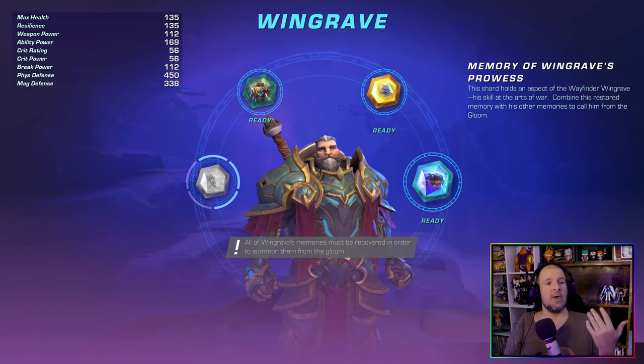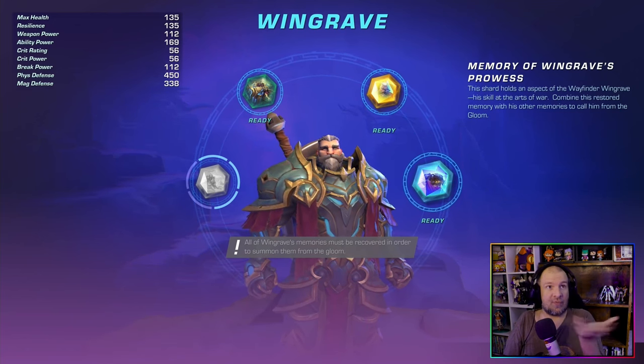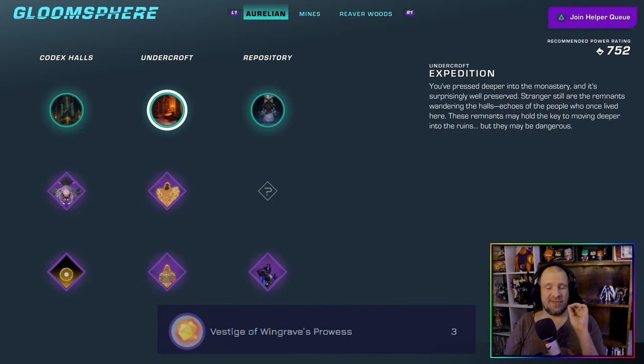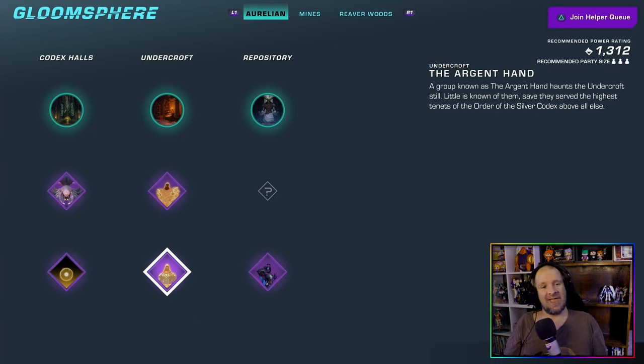Now let's talk about how to get Windgrave Power. This one requires four more items. To start, the Power item itself requires three drops, and you're going to want to head to the Undercrawl and fight the Agent of Hands. It's just a boss battle — kill them and get your hands on three of these. It might take a few tries but it's pretty simple. You can get it at tier one all the way up to tier four difficulty, so I recommend tier one just to make it go faster.